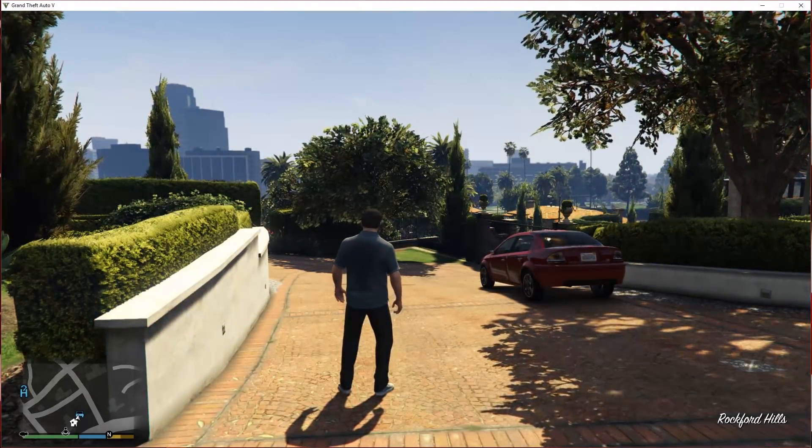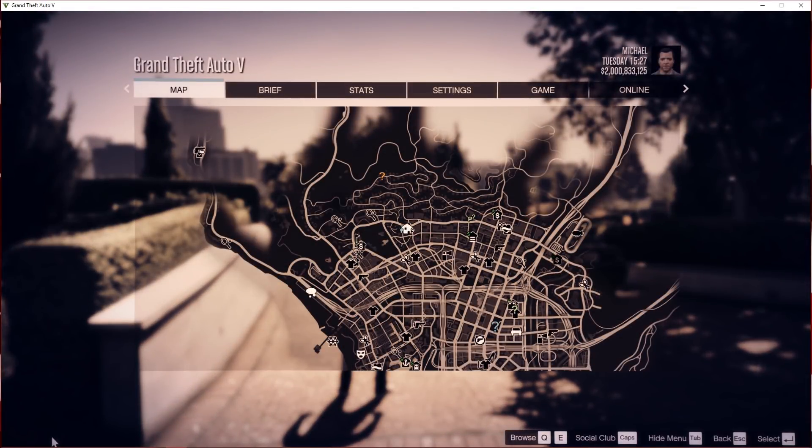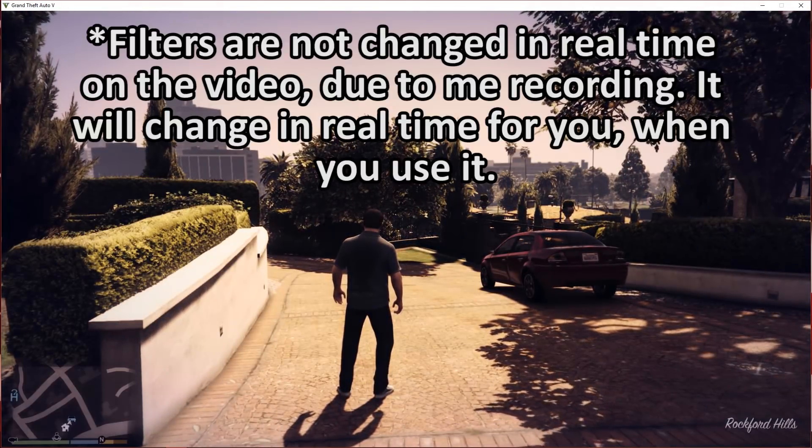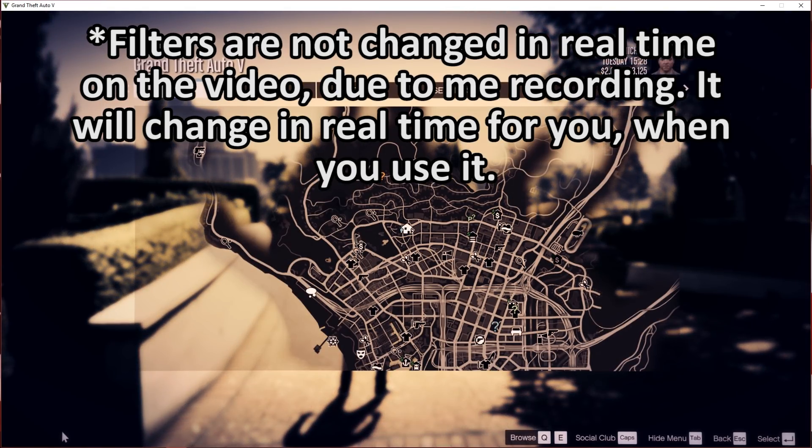From there, you can choose between three profiles, and you can even switch between profiles by clicking on one of the numbers, and you can also just turn off freestyle filters altogether by clicking the off button. To add a filter, click the drop down menu and then select the filter you'd like, and then press the plus button to add it to your filter list. To remove a filter, press the trash bin icon.